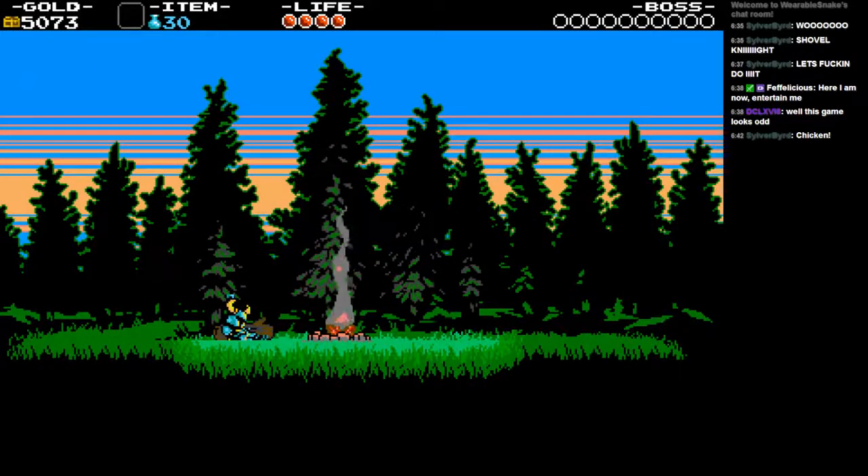Shield Knight is a chick, in case you couldn't tell. Apparently Shovel Knight's having some dreams about her, and you actually have to wake yourself up by jumping. You could just walk away, but that's not what Smokey the Bear would do. You actually get an achievement with the title 'Only You' - I'm sure you can put that together.